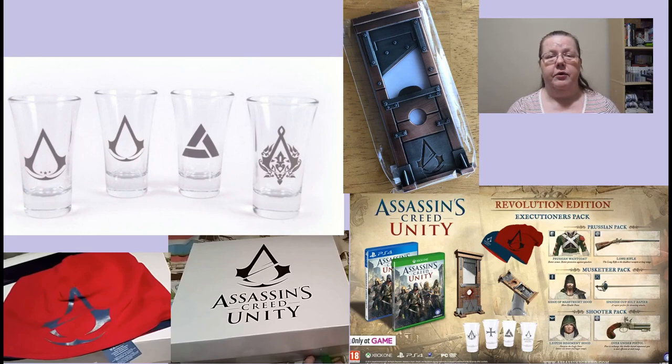Since the game was what it was, a special Revolutionary Edition executioner pack was released, only available in the UK. Everything was packed in a bigger carton box containing all you needed to survive this game: four nicely decorated shots, a bottle opener, and a hat. So if your brain was freezing about what was happening, you put your hat on, used the bottle opener for beer, and if that wasn't enough, you went for those shots.